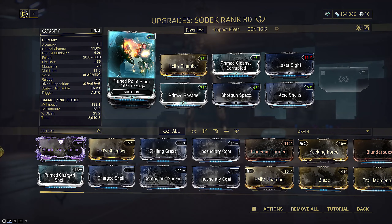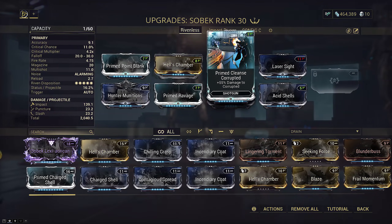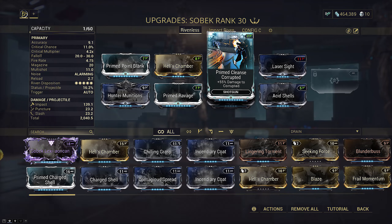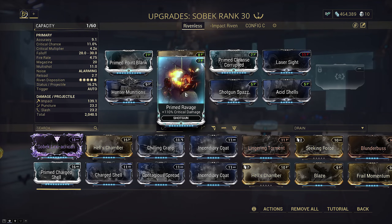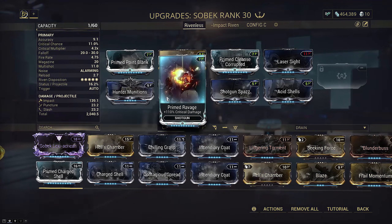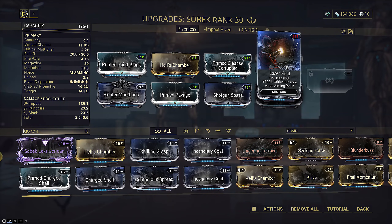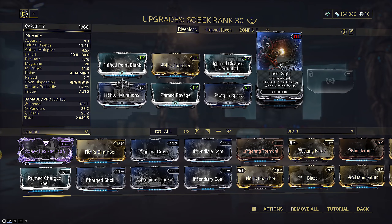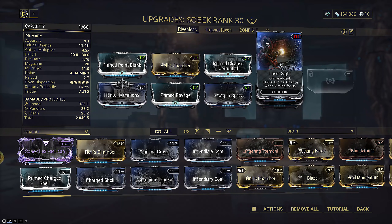We're starting off with our base damage and multi-shot mods, Prime Point Blank and Hell's Chamber. Then we have our staple Primed Cleanse Corrupted for double dipping slash DOTs and Shotgun Spaz to nearly double our fire rate. Primed Ravage is obviously present to fuel the slash ticks and hunter munitions to source them. Laser Sight is needed to start the chain, or if your arcane avenger expires. Most of our damage comes from DOTs, and avenger won't proc until you kill enough things, so we want some form of crit to start the chain.